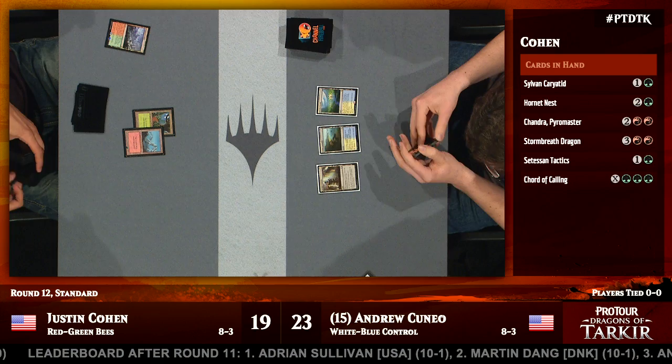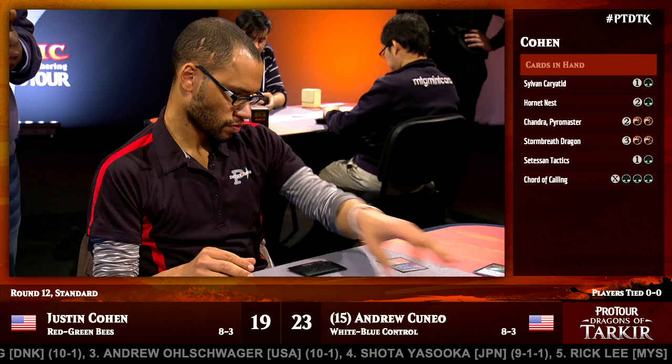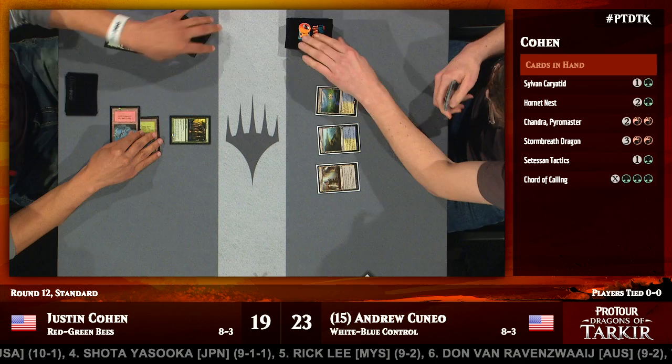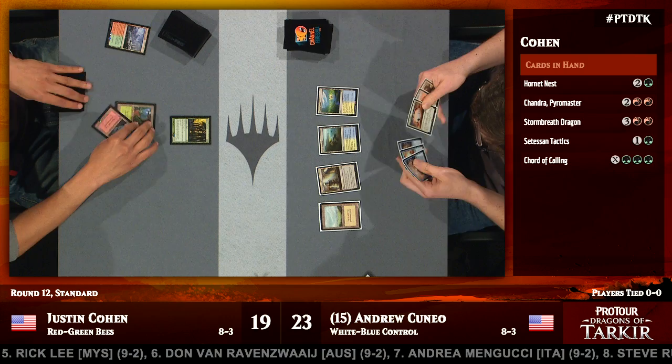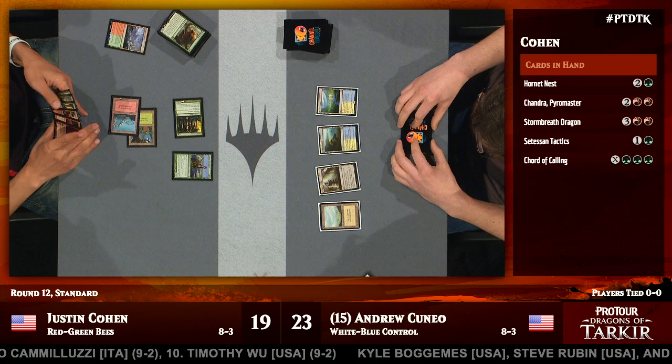The slight worry for Justin Cohen here — the team has already told us it's not necessarily the greatest deck against control. Looking at the deck list, the shell is a Red-Green Ramp type deck. It's not really capable of aggressive starts, so he's not going to be able to beat down very effectively against Andrew's control deck. That said, he's got a couple of useful tools — things like Planeswalkers and Whisperwood Elemental can be valuable against a blue-white control deck. The early game will see both players develop their mana, and then Cohen trying to maneuver to resolve something that can give him a long-term advantage.